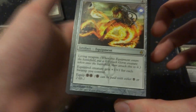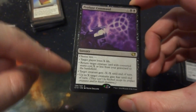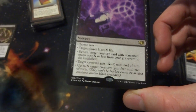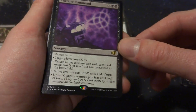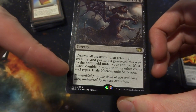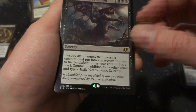Lashwire has Living Weapon — equipped creature gets +1/+1 for each swamp you control. Probably not. Profane Command: X and 2 black — target player loses X life, return a creature card costing X from graveyard to the battlefield, target creature gets -X/-X, or target creature gains Fear. A lot of value from it — maybe. Necromantic Selection: 4 and 3 black — destroy all creatures, return one that was put into a graveyard this way to the battlefield under your control as a black zombie — wipe the board and get one back.